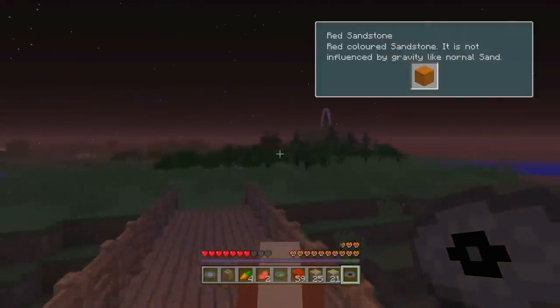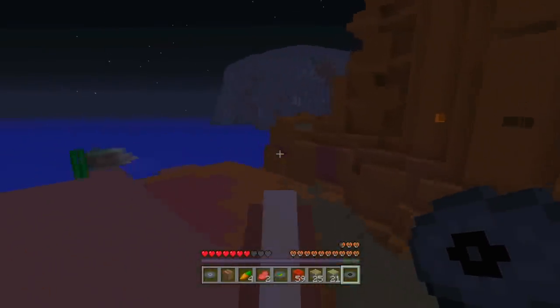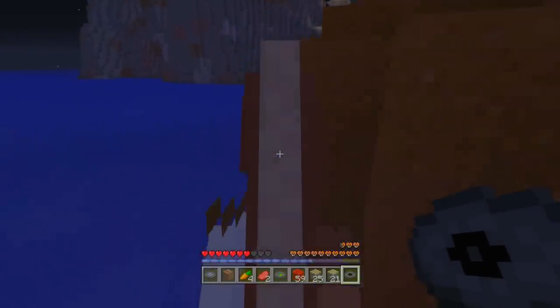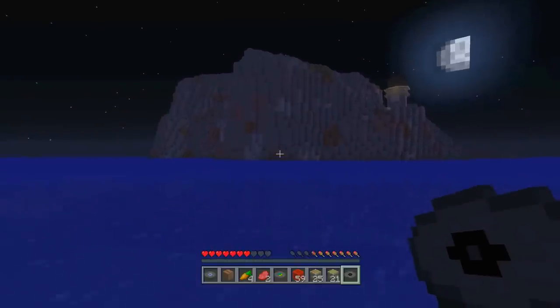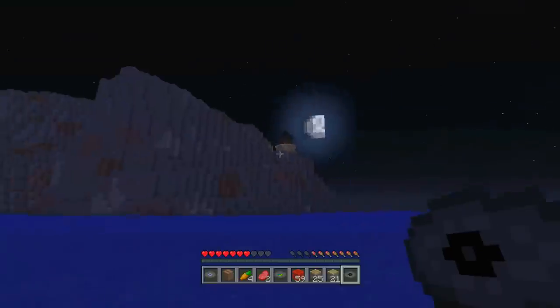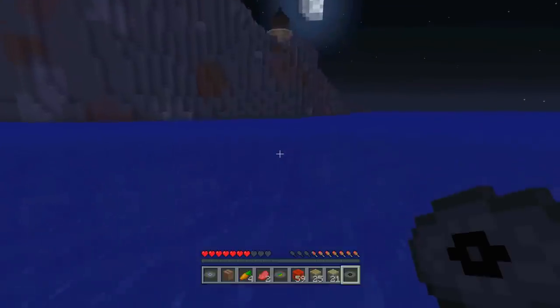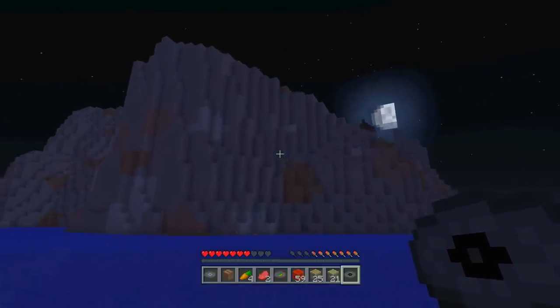Next up we've got disc number twelve — we have four minutes to hit our 20-minute target. We go along the cliff to save the horse from the sea. Disc number twelve is probably the most devious one because you expect it to be in the lighthouse, you look around the lighthouse and it's not there. You check the mountain, there's a pathway, and it's not there either.